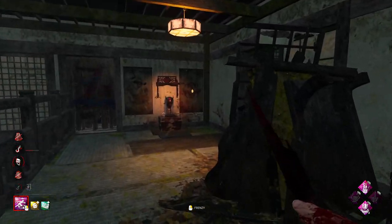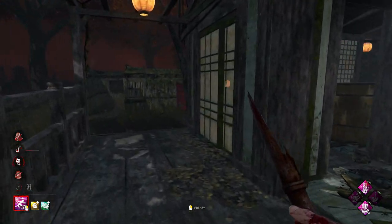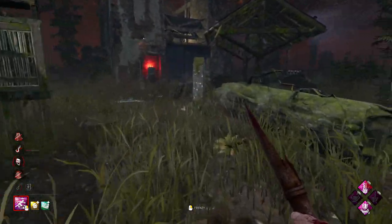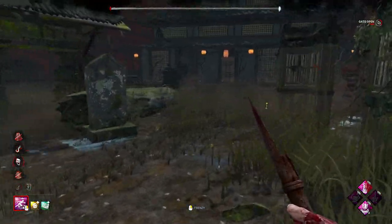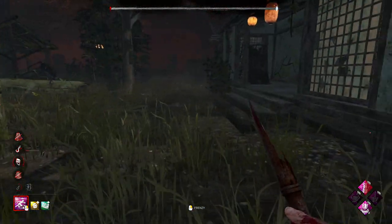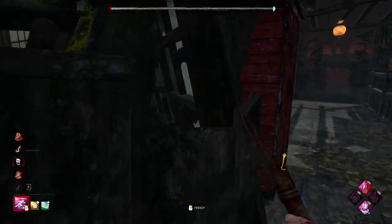We don't know where the David is - we know the Nancy's over there, probably 99-ing that other gate. We're going to open this gate to put them under a little bit of pressure. I'm expecting them to heal up and then try to come in for the save, especially with that gate open. But the gate was fully 99 anyway, so it doesn't really matter.